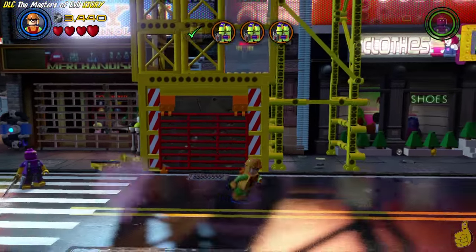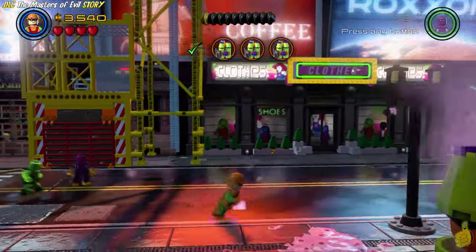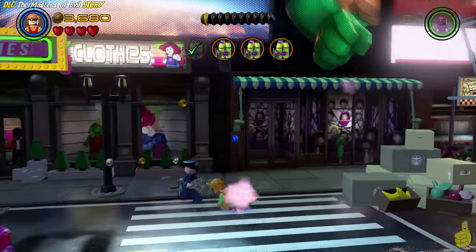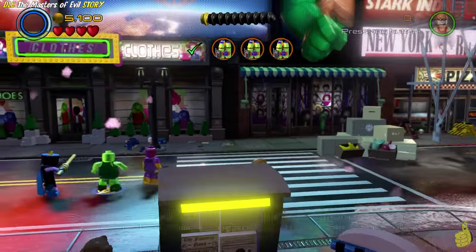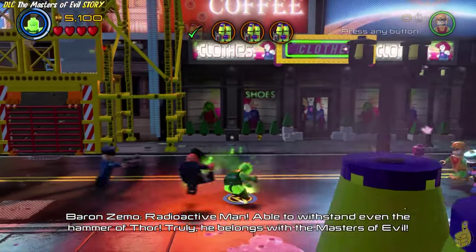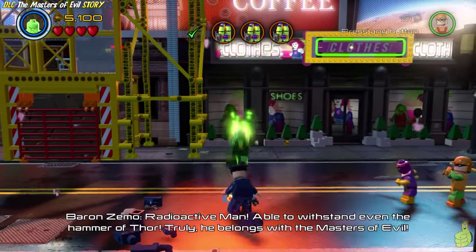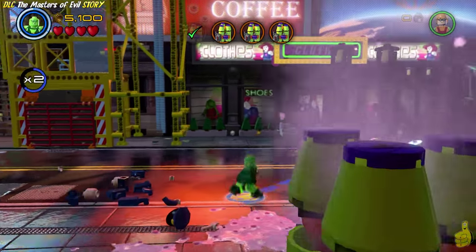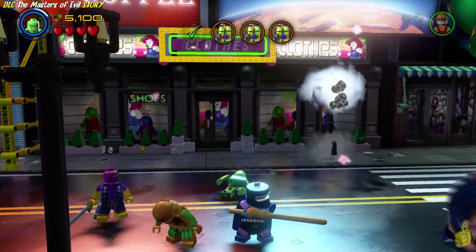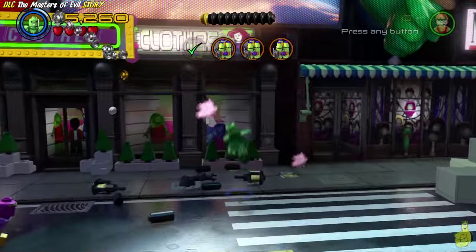That's the first of four we need to activate. I walk around and check out the area. Make note of these boxes here on the right-hand side. Radioactive Man is pretty awesome - he has all sorts of abilities, including Heat Ray and the ability to walk through Sludge. Also, it says he can withstand Thor's hammer. We use him in the battle later.